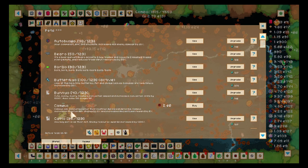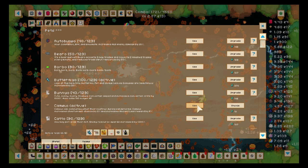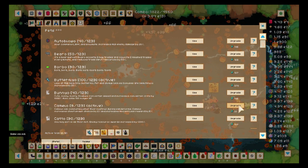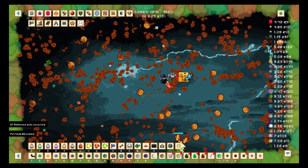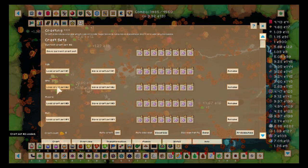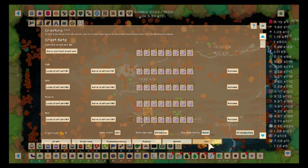Now we're gonna look at pets. There's a pet I forgot to show you — the Camelo — from a previous update, and it has to do with chest chance and the enchant leaf reward, which is useless to us now but in seasons it could be useful. I don't know — so many things were added.